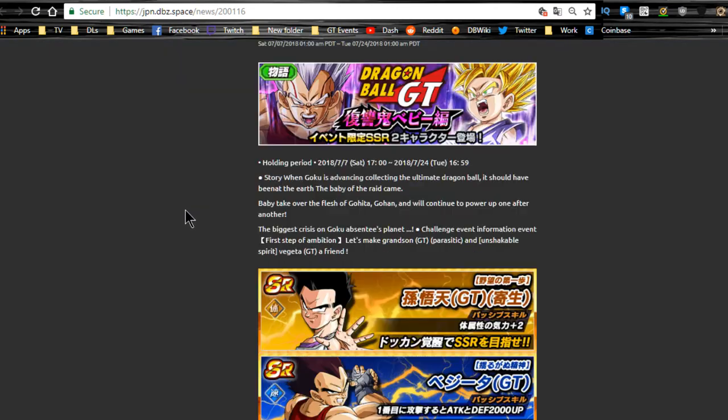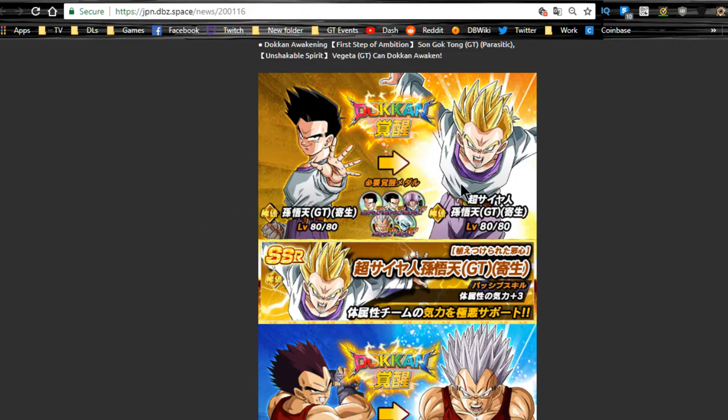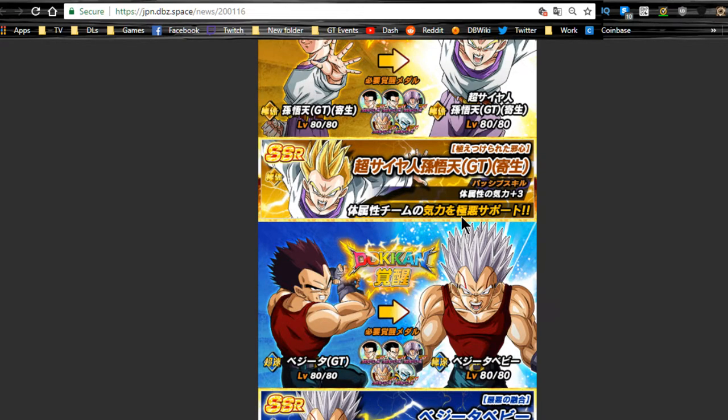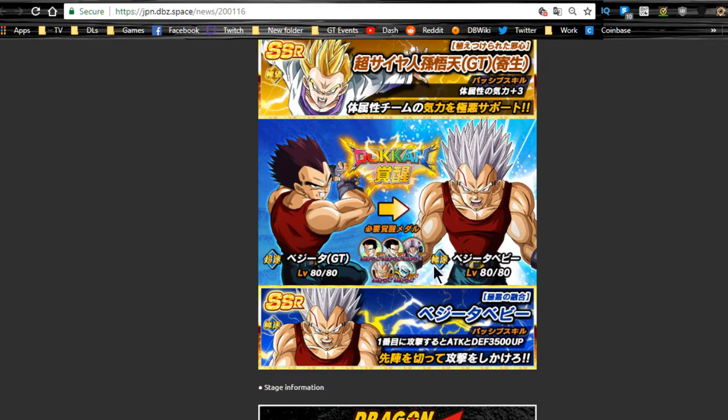Next is the reprint of the Dragon Ball GT event where you get Goten or Evil Goten. He Dokkan awakens into a good support unit — he does defense buffs for physical units and definitely does ki +3 for physical mono teams, so he's worth getting Dokkan awakened to at least super attack 10. You don't need Dupes unlocked unless he gets a future Dokkan awakening. The other one is Vegeta — highly recommend getting him as he has a second Dokkan awakening.